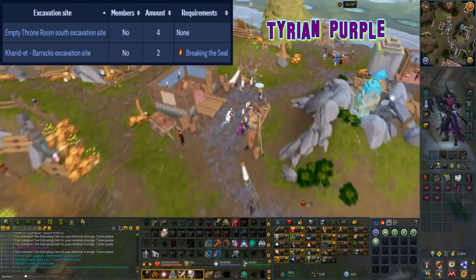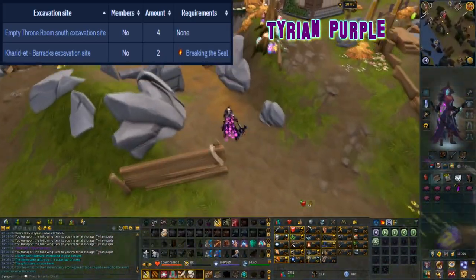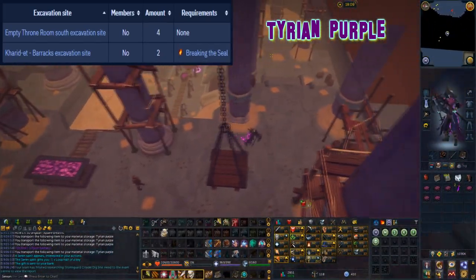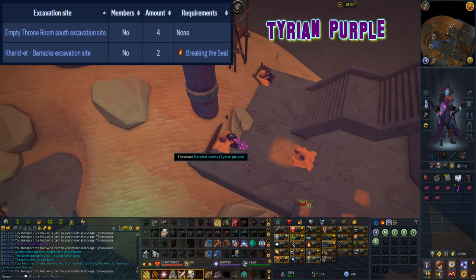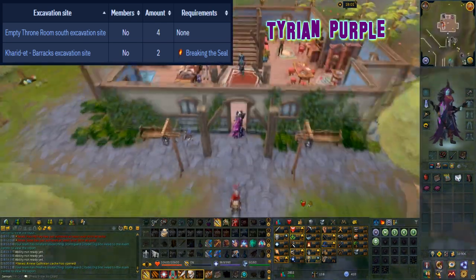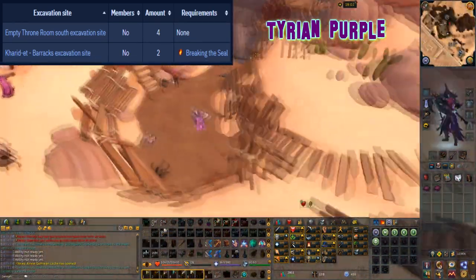This material can be excavated at level 25 arc and can be found in two locations. The first location is at the empty throne room south excavation site where you can find four caches. The second location is at the cadrid barracks excavation site which requires the completion of the breaking seal mystery, where you can find two caches.